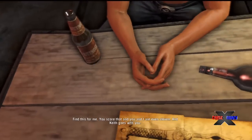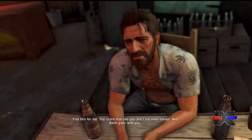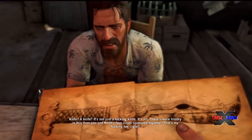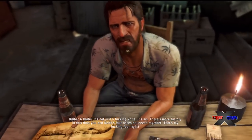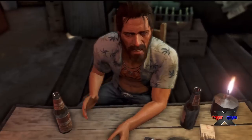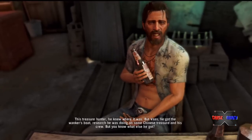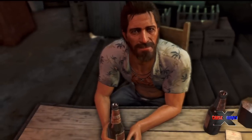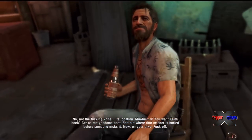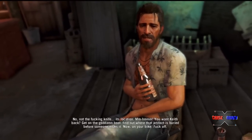Find this for me. You score that and you and I are even. Keith goes with you. Bring me what has been lost. I've seen this knife before, haven't I? What a knife. It's not just a knife — it's art. More history in this than you and Keith's lives combined. That's my fee. Where is it? The treasure hunter knew where it was. Varsity got the wanker's boat, research on some Chinese treasure, and his crew. He also got the knife's location. You want Keith back? Get on the goddamn boat, find out where the artifacts are.